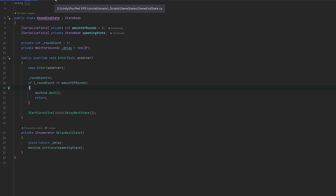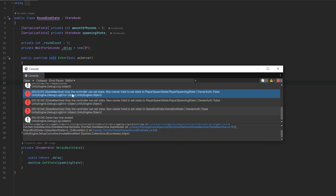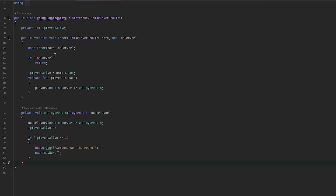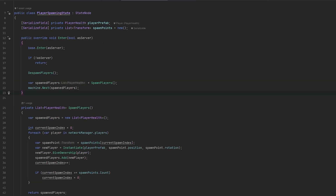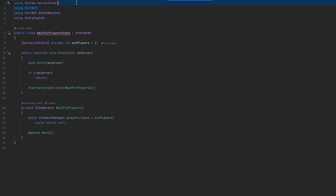I realize in the round end state we're doing this also if we're not the server. So let's also just do if it's not as server, we return. I should have done that in all places - it shouldn't break anything but it will call some errors on the client, like 'non-owner tried to set the state', which is not good because only the server is the controller at this point. Let's make sure we don't make that mistake anywhere else. Checking through: player spawning state - returning. And there's a wait for players state - we do the same thing there.